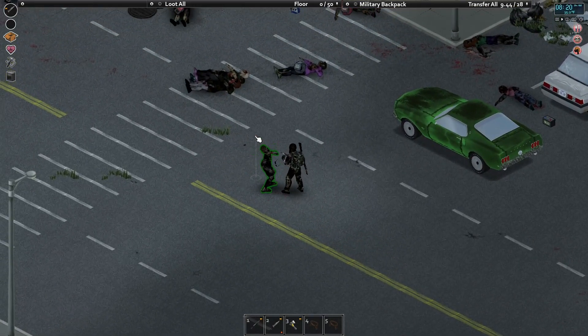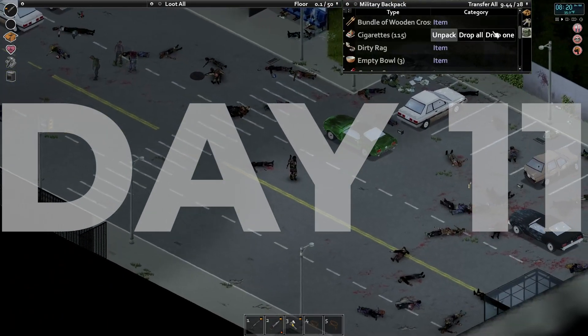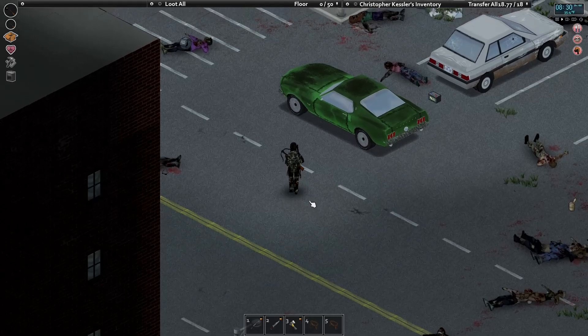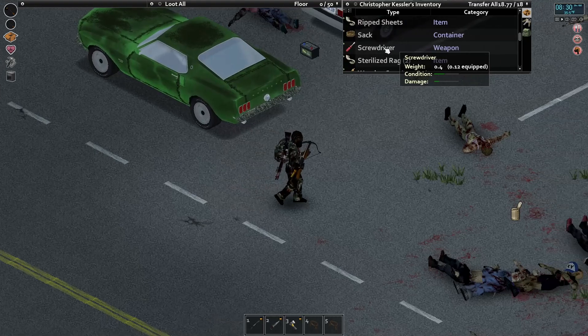Let's go ahead and try to get rid of this guy. One of the issues we're going to have here is that there's always going to be zombies around. And once we put up these log walls, there's going to be lots of zombies trying to break them down. I don't even know if it's going to be prudent to do it, but we're going to do it anyway.